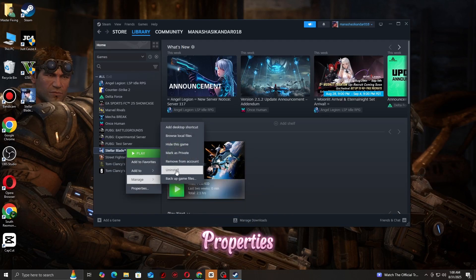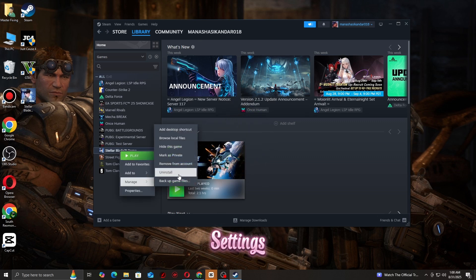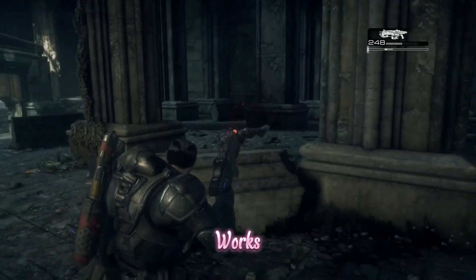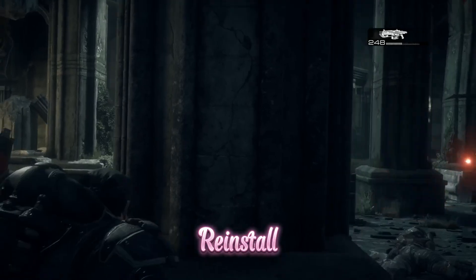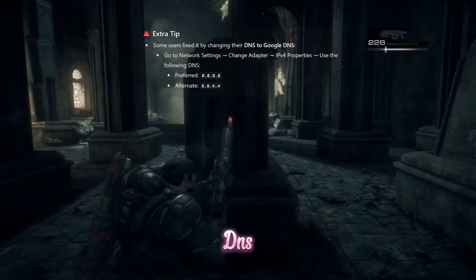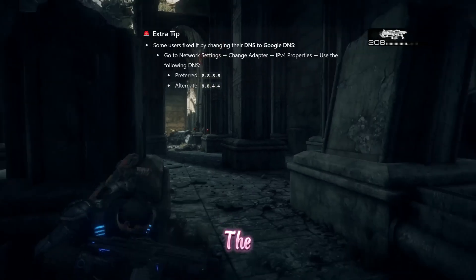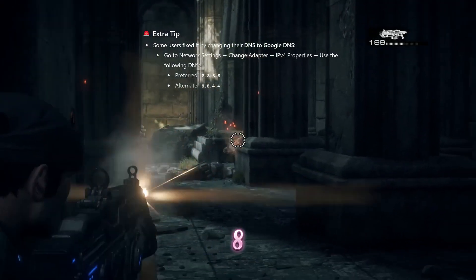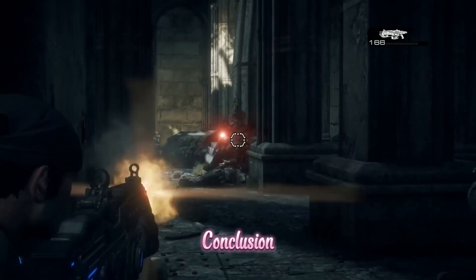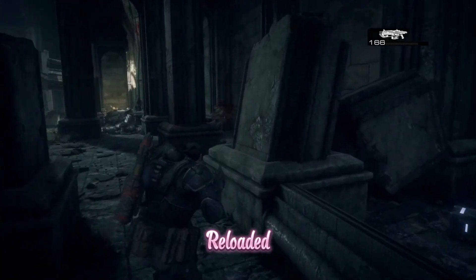Step eight: reinstall or repair the game. On Steam, right-click the game, go to Properties, then Local Files, and verify file integrity. On Xbox or Microsoft Store, go to Settings, Apps, Gears of War Reloaded, Advanced Options, then Repair. If nothing works, uninstall and reinstall. As an extra tip, some users fixed it by changing their DNS to Google DNS: go to Network Settings, change adapter, IPv4 Properties, and set preferred DNS to 8.8.8.8 and alternate to 8.8.4.4.